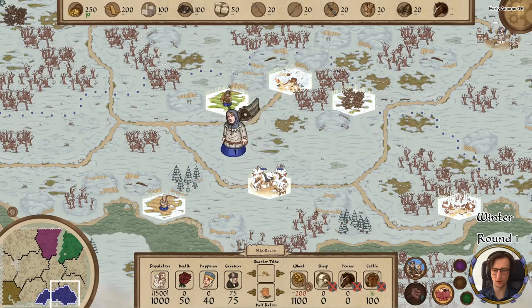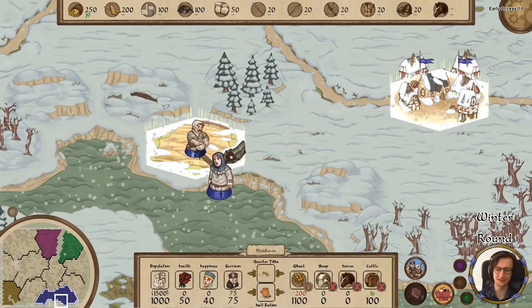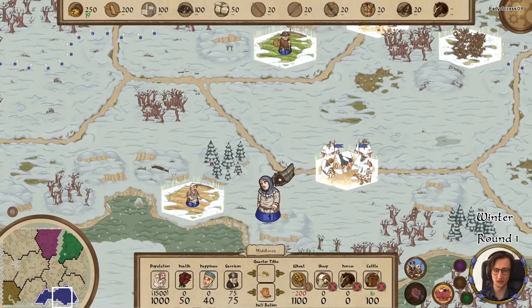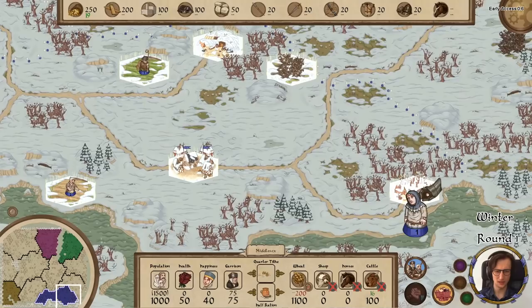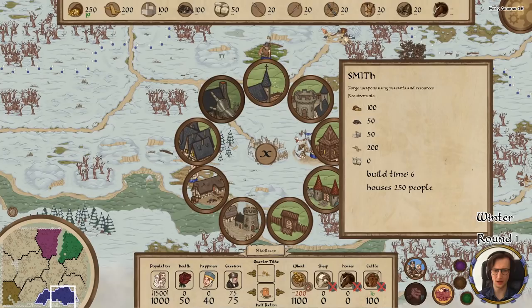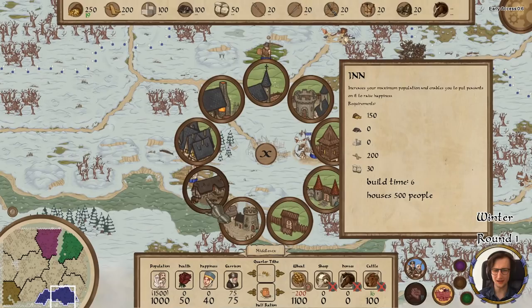I'm going to drop two people on the farms and one here as a farmer. Look at these super cute animations — the art style in this game is great. In the winter you push down how much wheat is being planted, meaning long term you'll profit from it when it's harvested. Do I want to build anything here? I might be able and willing to build a manor.